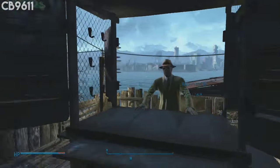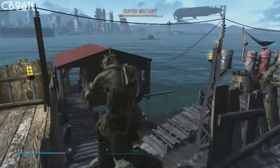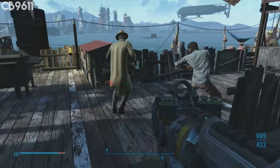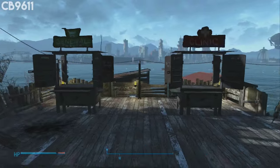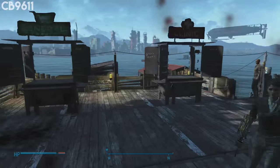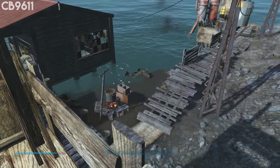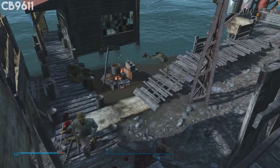If you are attacked, attackers spawn dead smack in the center of the settlement. In my Spectacle Island 1.0 build video, I had a bunch of super mutants spawn right in the center by the workshop, and they also spawned down at the docks — my settlement is based around the dock area closest to the Castle — and they spawned right in front of me. I was like, what is going on?